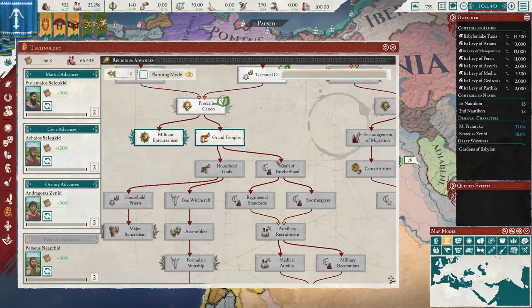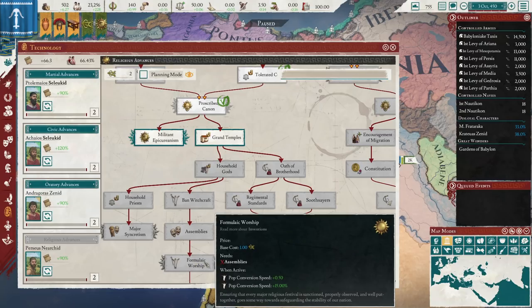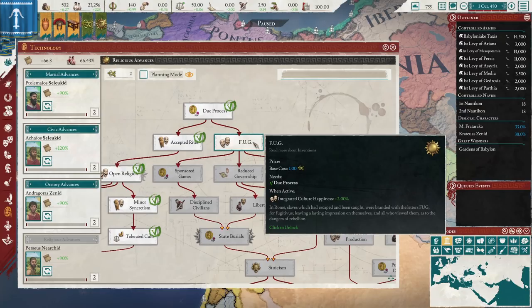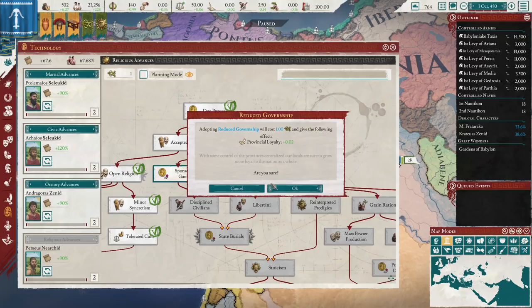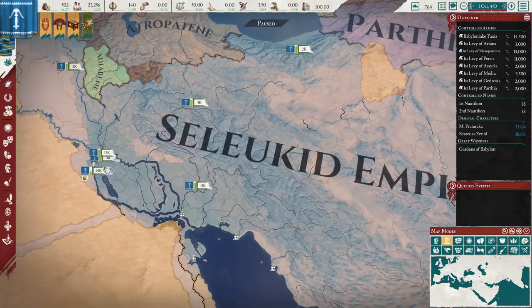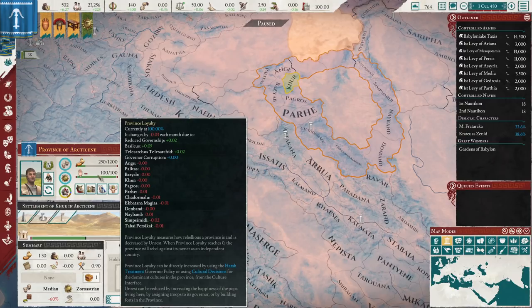If you want to keep your conquered land stable, you can go down to Ban Witchcraft and Formulaic Worship, which will significantly boost your conversion speed. But you've got enough right now to start converting stuff. The other stuff you can grab is Feudal Government here, then grab Reduce Governorship, which provides provincial loyalty. Considering there are very few ways to get provincial loyalty from innovations, that's definitely one of the best ones.